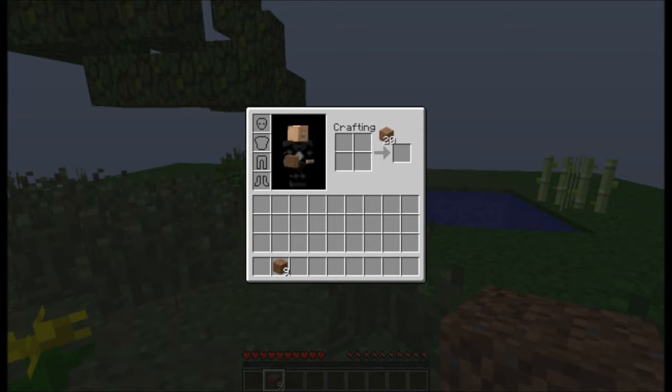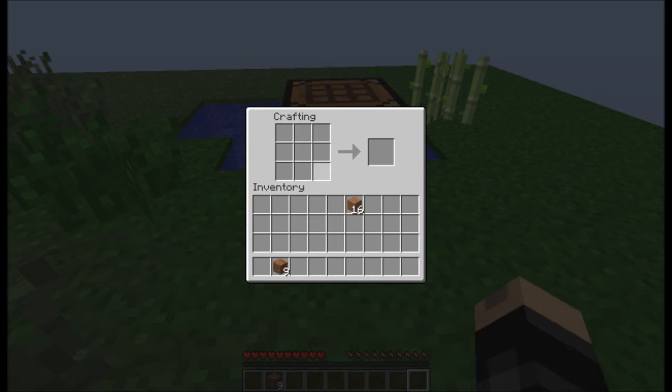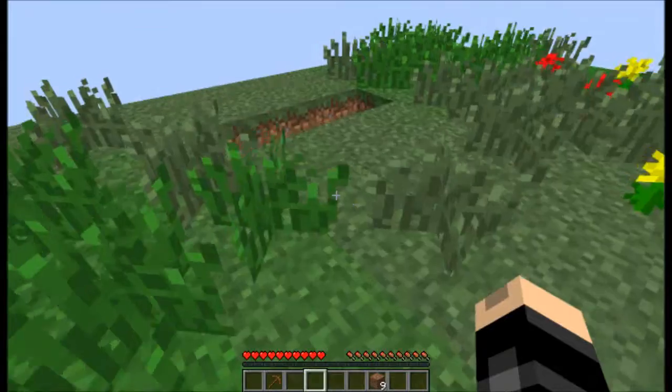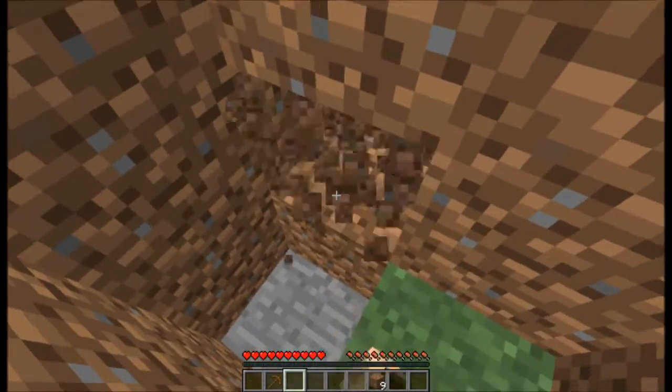Let's get all this wood. As you can see, I do have a chrysan skin, if you didn't already notice. Let's get a wooden pick. There's dirt over there. And let's get mining now.